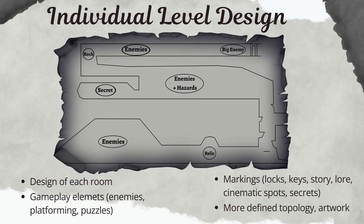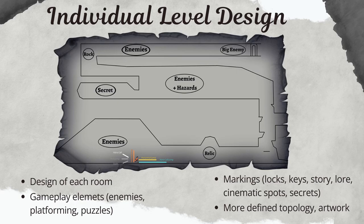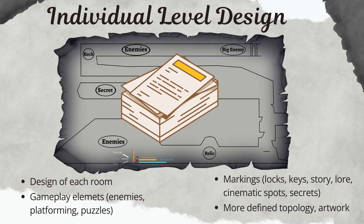Now we come to the part where we need to design each individual room — this is the time when all the micro details will be added. When designing the topology of the room, keep in mind the following parameters: size of the player, mobility of the player, and estimated current abilities. These parameters give you a good idea about the spacing of your terrain and platforms. Things can be readjusted in the process, but it is good to have an initial good estimation. I would also add roughly some gameplay elements such as enemies and platforming, and markings about secrets or story elements. The details of your level will be in the documentation files.